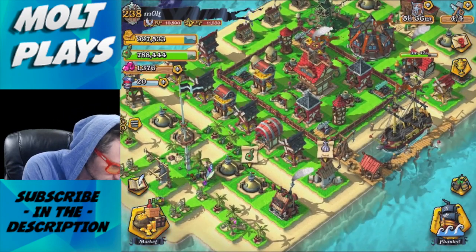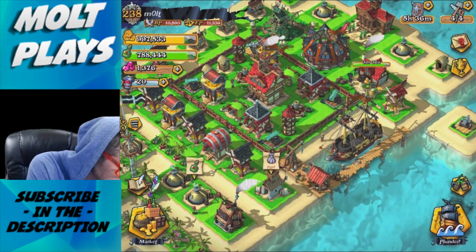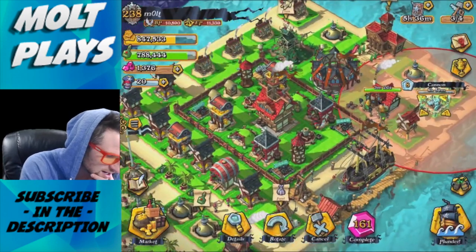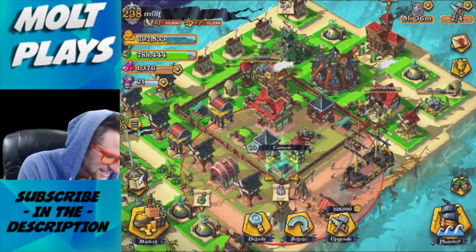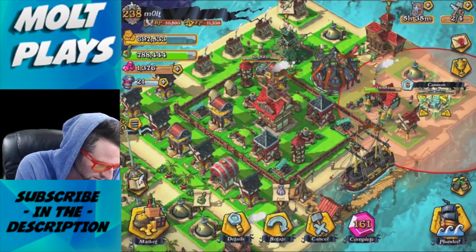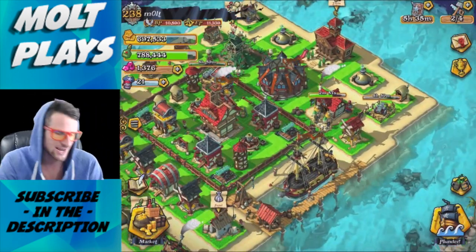Let's see what we can upgrade. Three of our cannons are level 10 right now. Let's take this level 8 one out and bring in a level 10 one. We've also got two level 8 cannons, so we're going to upgrade those two to get them up to level 9. These level 10 cannons do 34 damage, which is awesome. The level 8 ones do 30, so you only get two more damage as you move up.